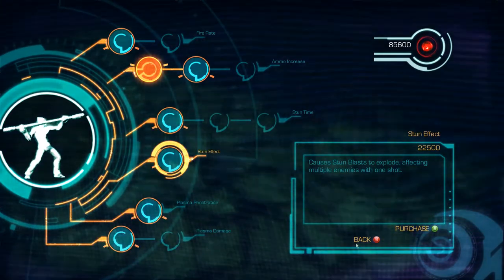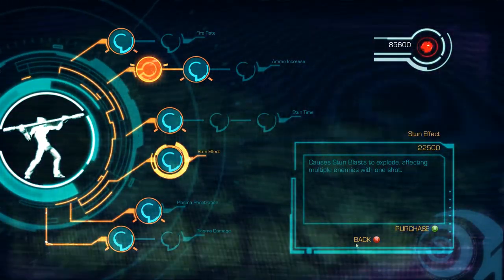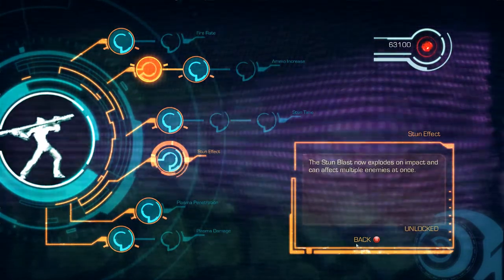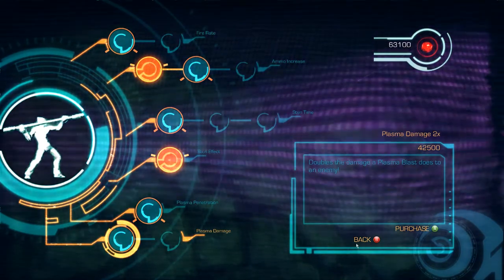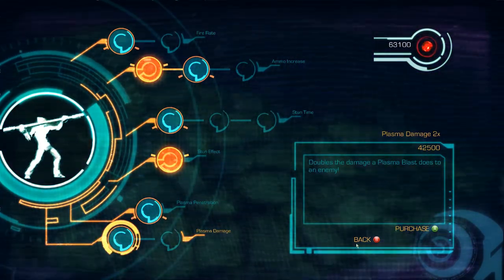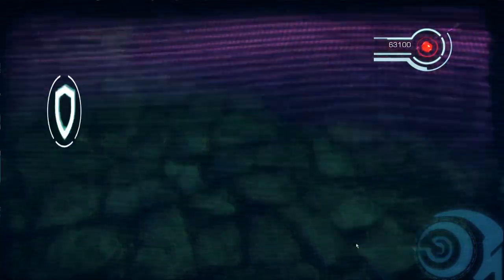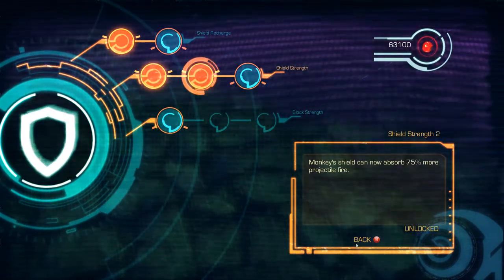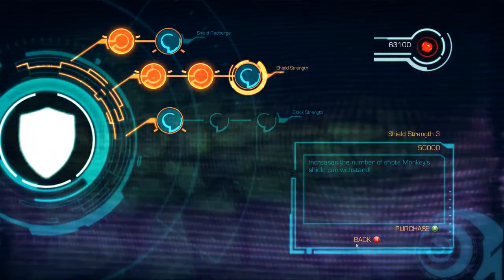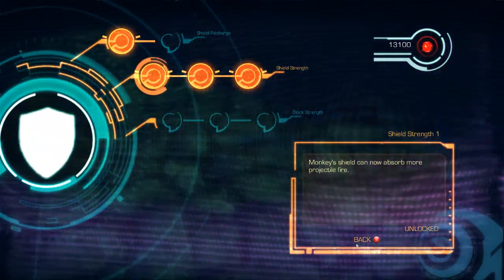This upgrade causes stun blasts to explode, affecting multiple enemies with one shot. So if I'm firing into a crowd, that could be very nice. Double plasma damage would be pretty cool too, but let's spend it on something else. Let's go with a stronger shield — now it's twice as strong. Sweet.